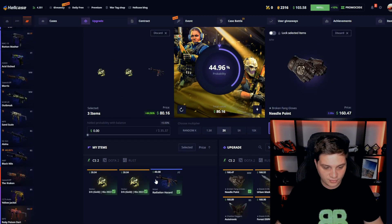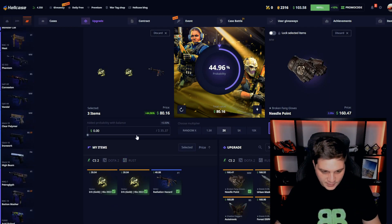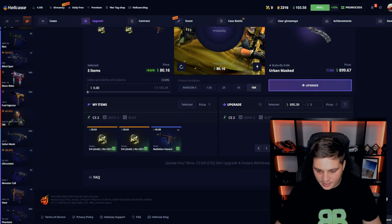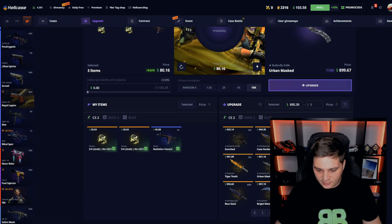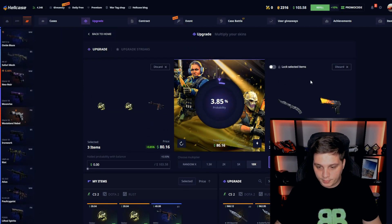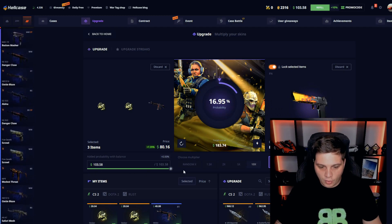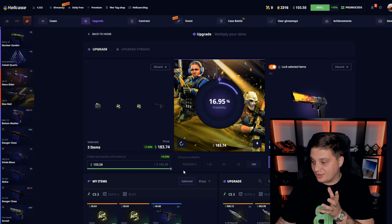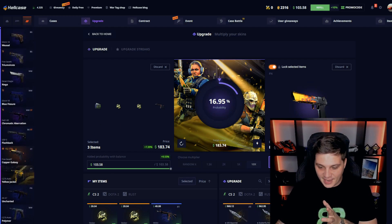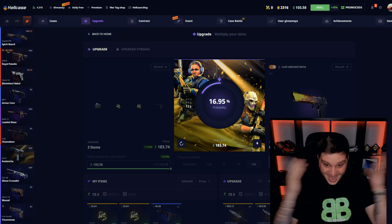We also have some skins. I have 80 bucks. Let's try a big upgrade — let's try to get a 1000 dollar skin. Desert Eagle Blaze will be perfect, bro. We can lock a skin — 7% of balance. So we have a 16% chance to do the upgrade for Desert Eagle Blaze. Let's go, please, let's get it mates, come on. 16%!